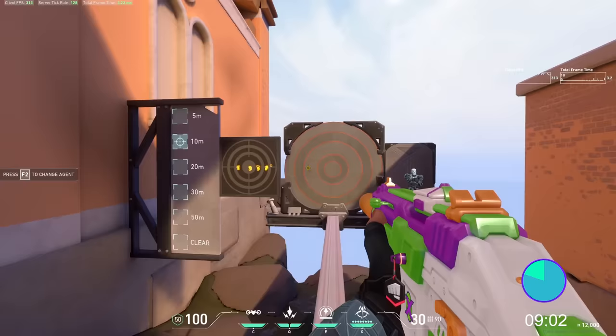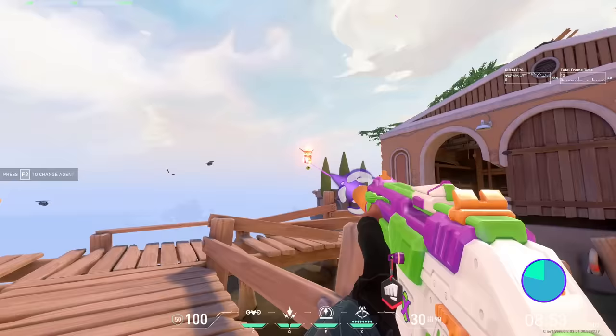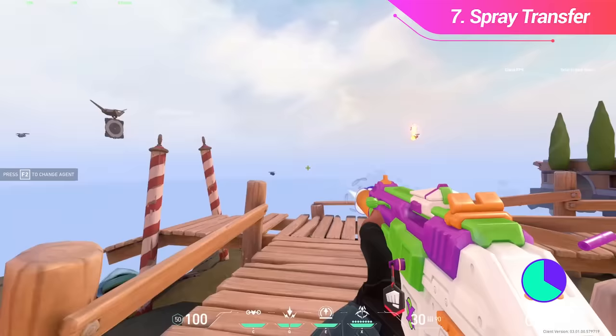If you want to practice spray control, spend a few minutes in the range just spraying at the wall. Try to get your first 6-7 bullets to land in the same spot, since this is fairly consistent. As you get more comfortable, start adding more bullets. For spray transferring, practice on the flying bots outside of the range — transfer between flying targets and your muscle memory will carry over into the game.